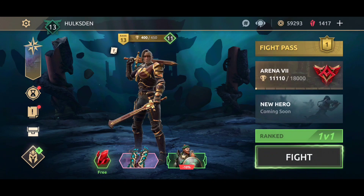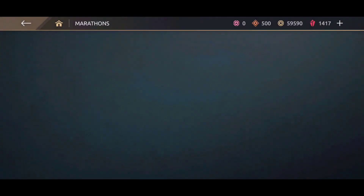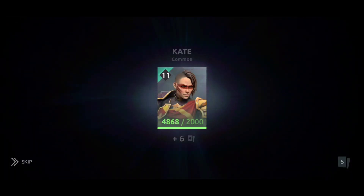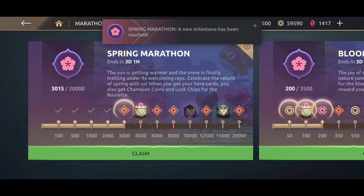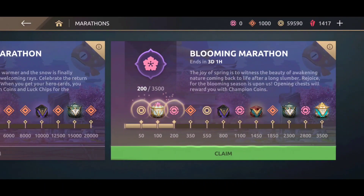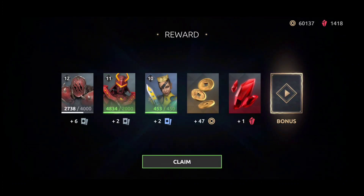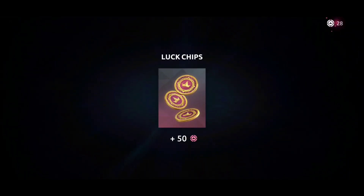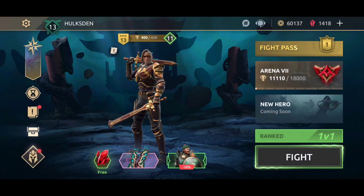I think it's time to go and claim some of the rewards that I just got. Here we are — Spring Marathon. Will I get a weapon? Skip everything, no time to waste. Fantastic, we just got a new weapon: Blossoming Ambition. This is so exciting, man. After coming back after a long time, I get a weapon — this is great. Let me claim some more rewards and see what I get. Will we get another weapon? Nope. Got some lucky chips right there, I feel like eating them, they look delicious.